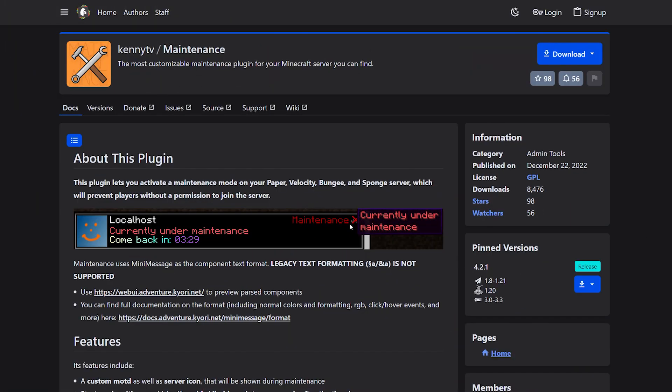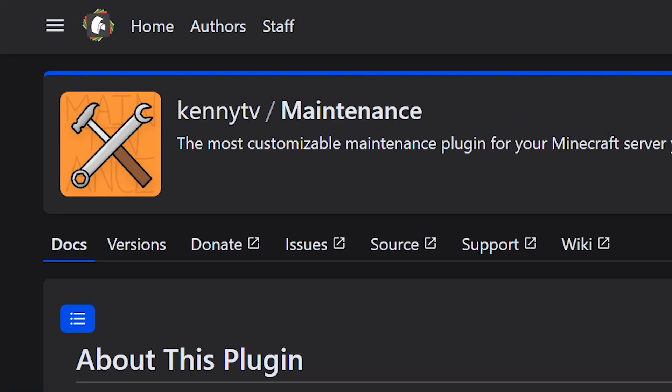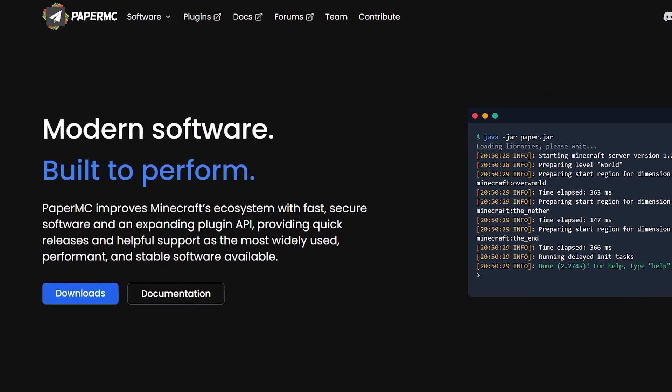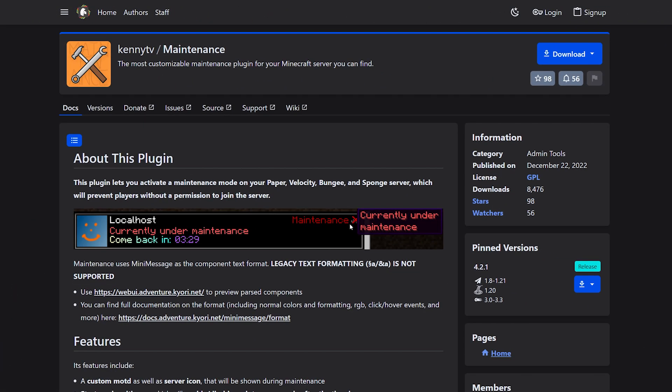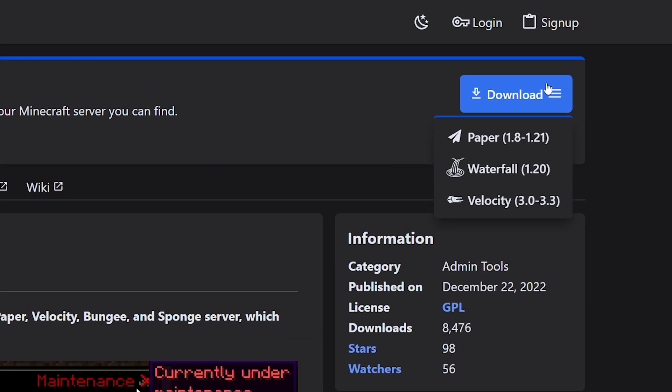Maintenance is a Minecraft plugin made by KennyTV, one of PaperMC's core developers — not as in plugin developers, this guy makes the actual servers. It is 100% free. You can download it from PaperMC's own plugin distribution website, Hangar — link can be found down below. Simply click on download and choose whatever version you want. It is available for Paper, Waterfall, and Velocity.